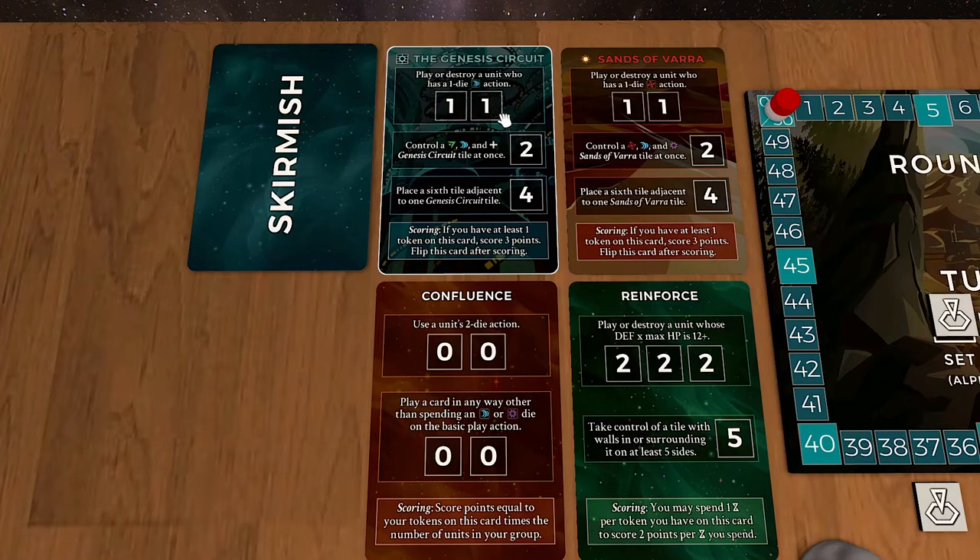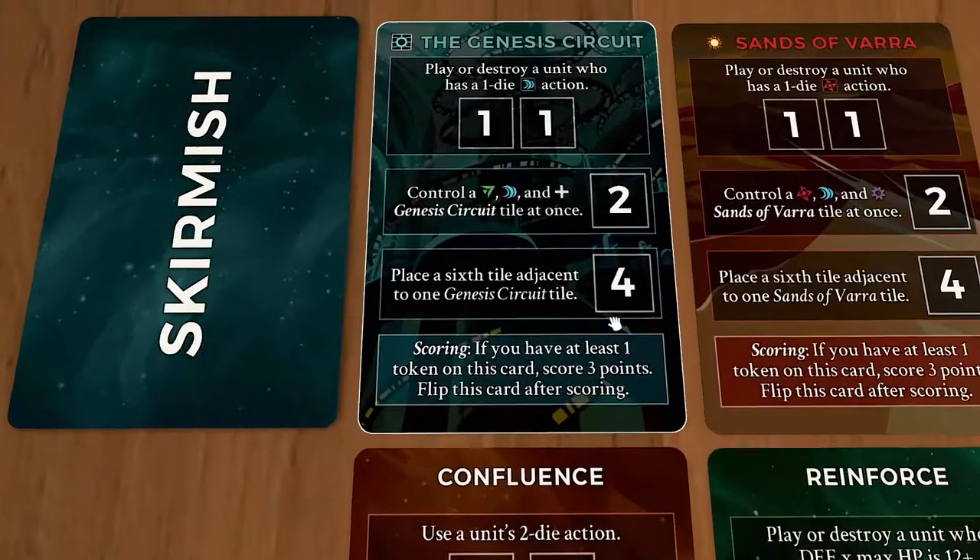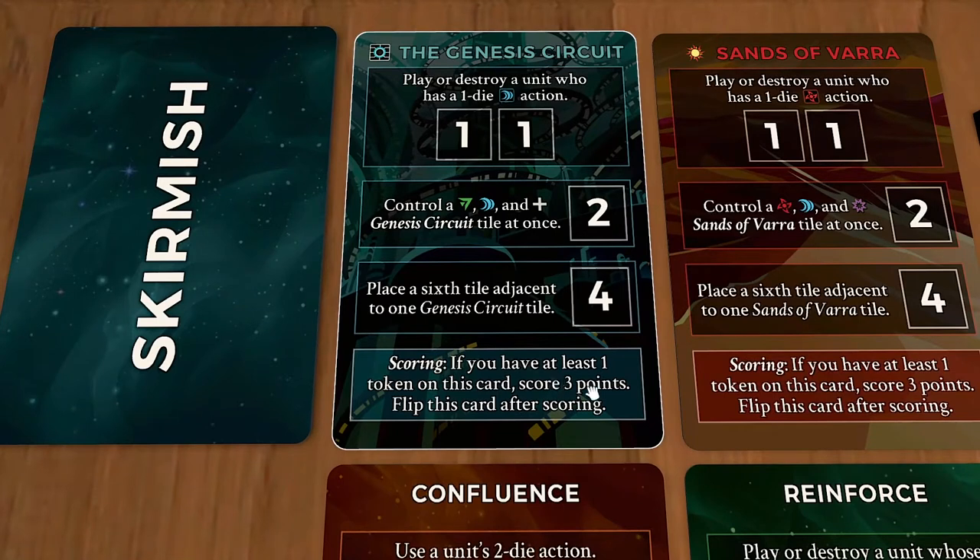The numbers in here are going to change — this is going to be a point value that's claimed once the card's done. When all of those boxes — these four boxes, for example — on any of the cards are completed, at that time you're going to look at the bottom of the card. Thinking about the anatomy, this is the special scoring rule for the card. So before anyone scores any points from the tokens, you're going to do this. In this case, if white and red player both ask: do I have at least one token on the card? If I do, I get to score three points.